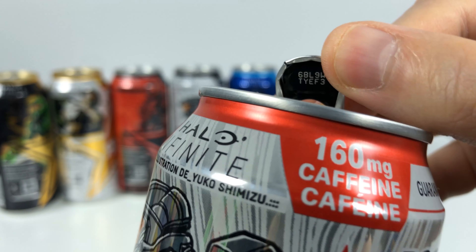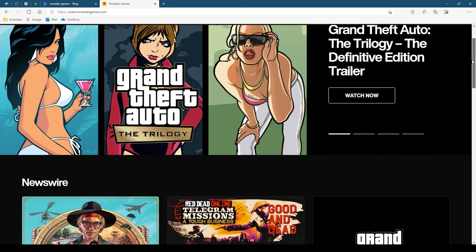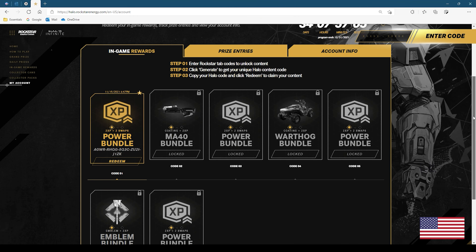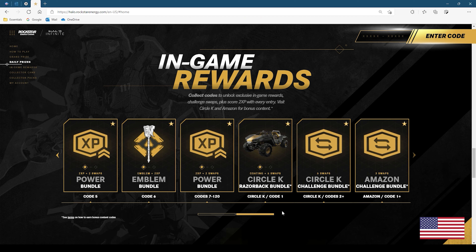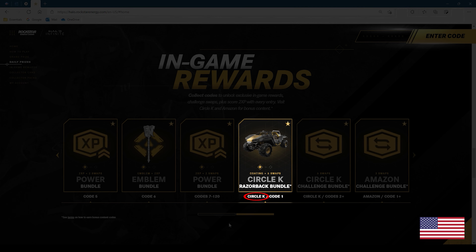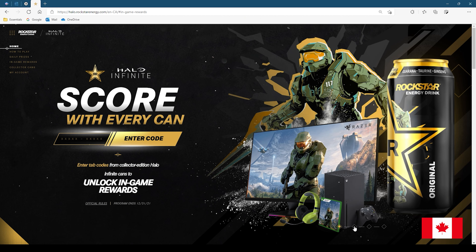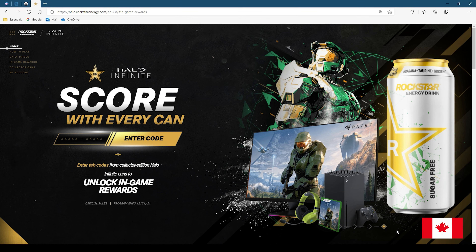If you look under the tabs, there's a 10-digit code on the back of the tab. If you make an American account on the Rockstar website, you only have access to seven rewards. Unfortunately for Americans, they have to get a special Circle K version of the can to unlock the golden Razorback. On the Canadian side, on the eighth code, you'll get the gold Razorback, and Canadians have nine total rewards. You can just buy nine of the exact same flavor and get nine codes.